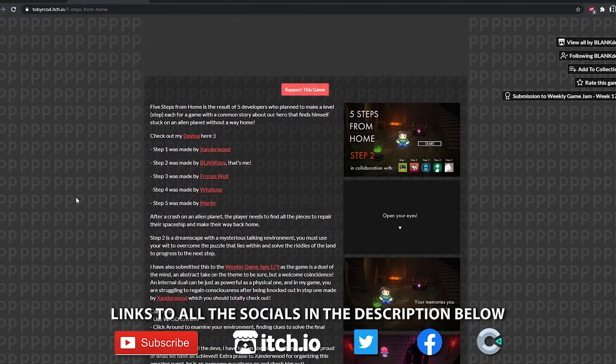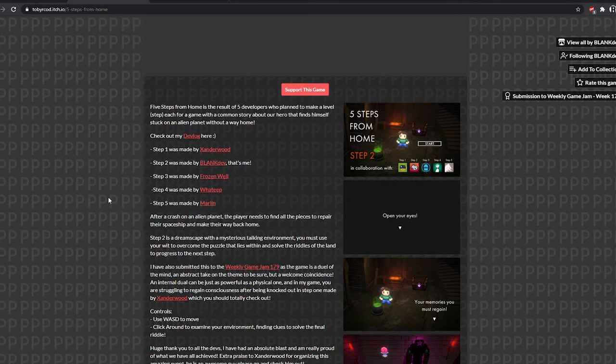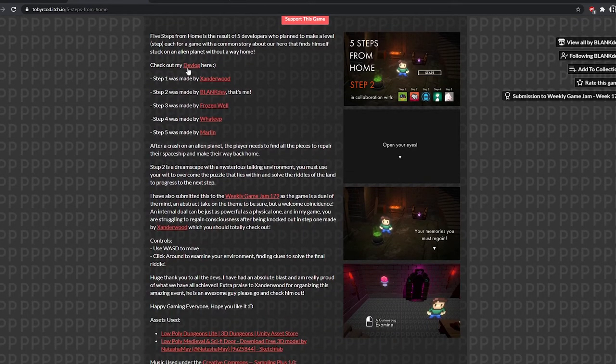Next up is level two. We collectively agreed on five steps from home, with each level being a step. All five developers made a level each for a game with a common story. Step two is a dreamscape with a mysterious talking environment — you must use your wit to overcome puzzles and solve riddles to progress. It was also submitted to weekly game jam 179. The intro screen shows all the collaborators' levels. I love it when it all comes together like that.